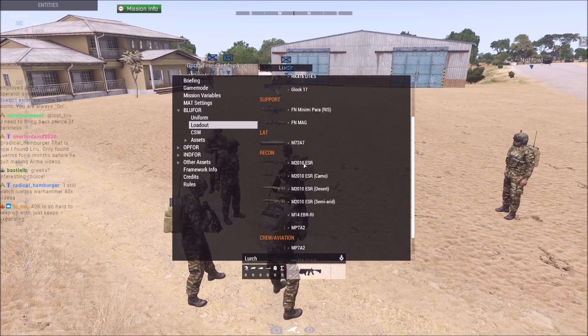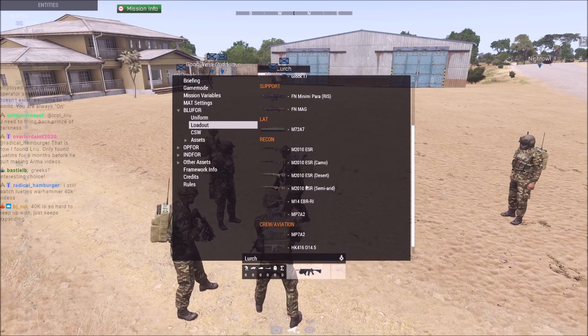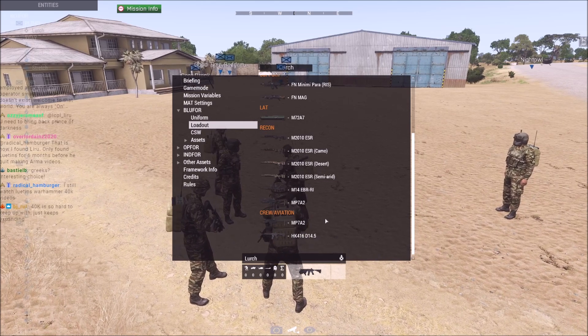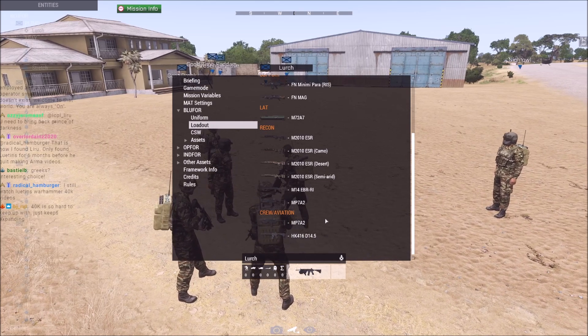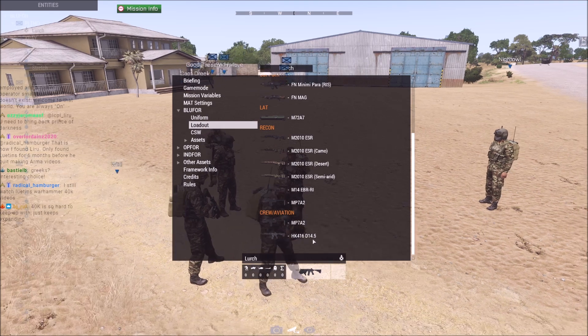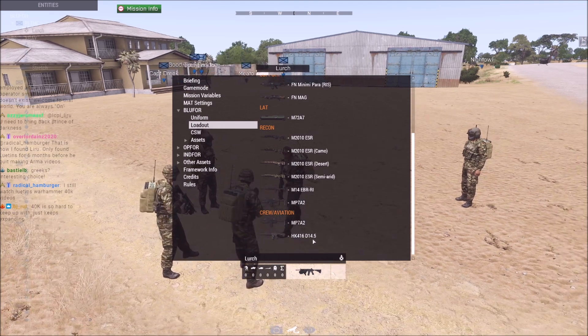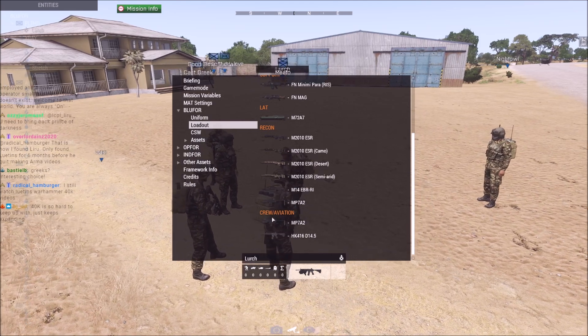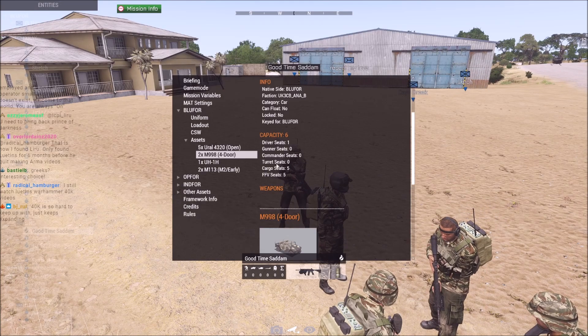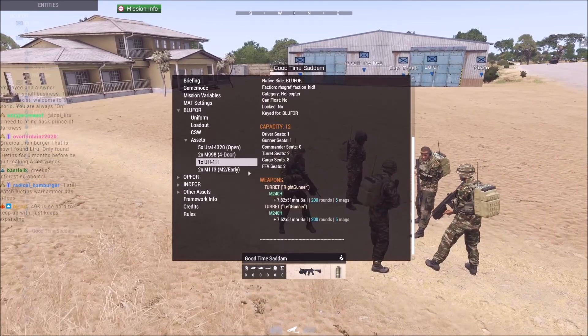Two suppressed shooters get a choice of either a suppressed MP7, a Mark 14 battle rifle suppressed, or an HK416 carbine — the shorter barrel, 10-inch, not 14. Standard rifle for crew and aviation. Assets: five transport Urals, two transport Humvees.